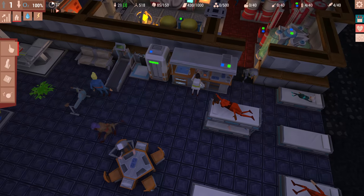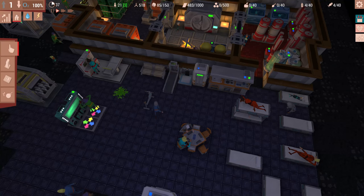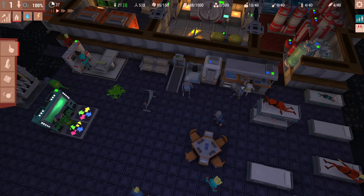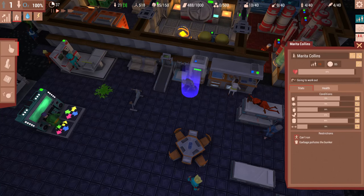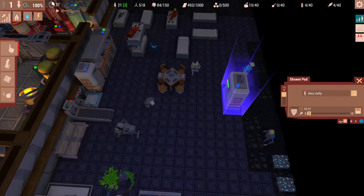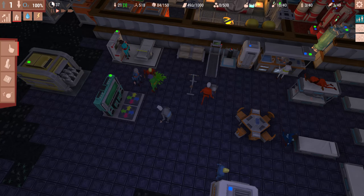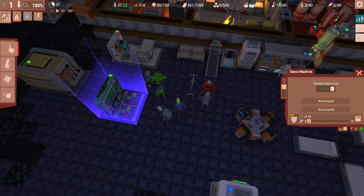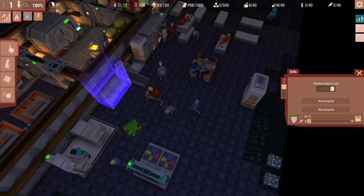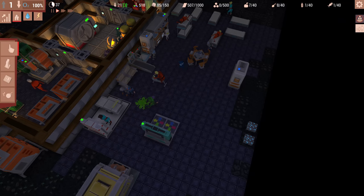The bathrooms and showers have a green light to tell you somebody's in there - I love those little details that make it easy to tell if somebody's using something. With that green light you can quickly tell, oh, somebody's in that bathroom, so I need to build another one. Honestly you don't need much of anything in large quantities - I've got one bathroom and one shower for 21 people and they really are not filled up much. The point of more expensive things like the dance machine and VR machine is that they fix leisure twice as fast as the sofa, which is actually pretty good.